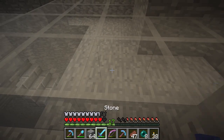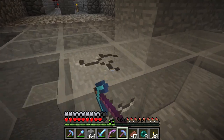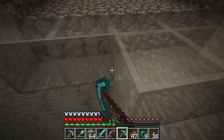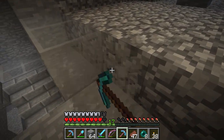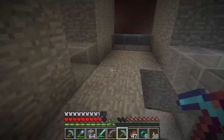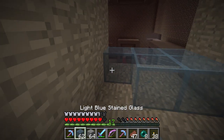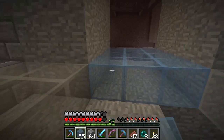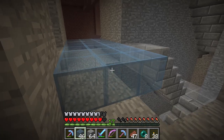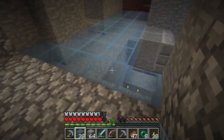Is there a tool that breaks glass fast? I think maybe shears do, or maybe a sword — could you put silk touch on a sword to get fast glass breaking? Anyway, I'm going to replace a bunch of this glass with the colored version. I'll silk touch it and preserve it so we can reuse it with some other project. And then we'll take a look at what it looks like. Is it good? Is it bad? Does it make things better or worse?